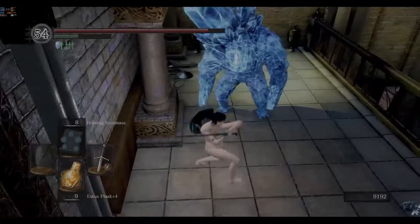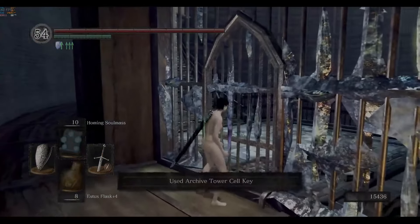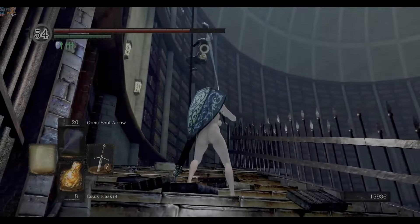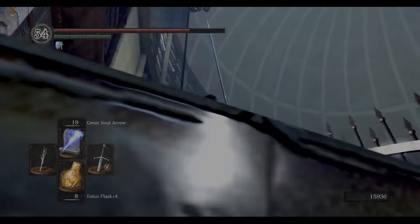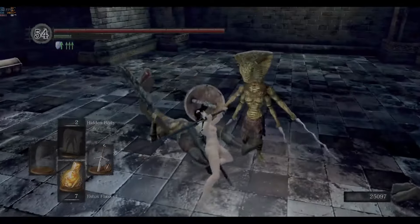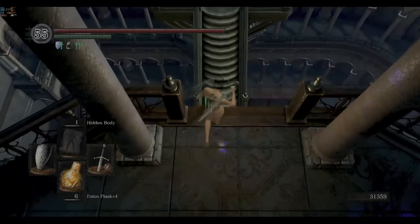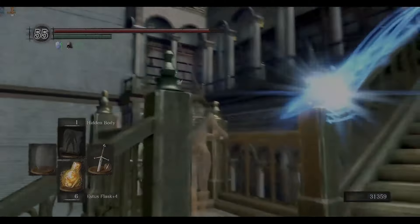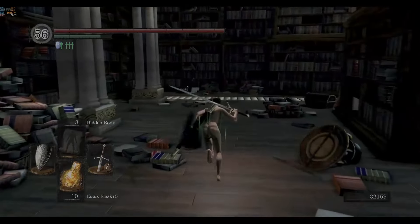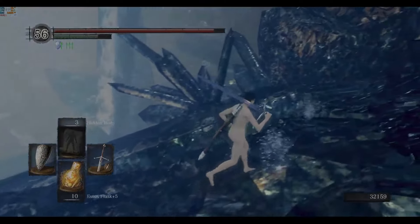Kill the welcoming committee and get a Broken Pendant before going to the top of Duke's Archives for my job interview. I didn't get it. I break out of jail and prevent my new girlfriend from running to the police. Hidden Body makes this area a lot safer. Logan actually escapes from prison without your help if you just kill Seath, which is good because there's no way I'm making that run back down with the key just for Homing Crystal Soul Mass.